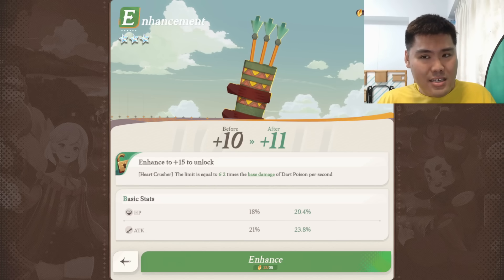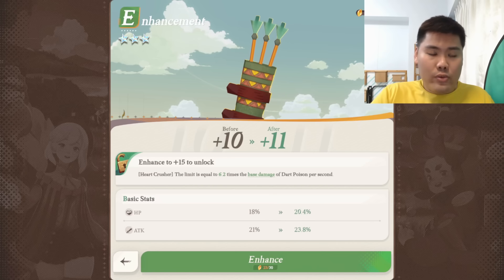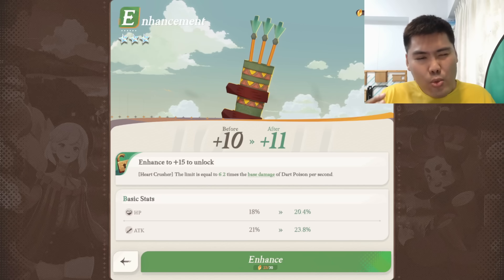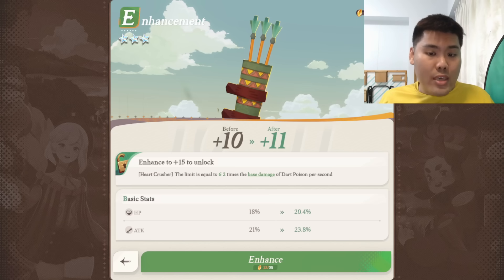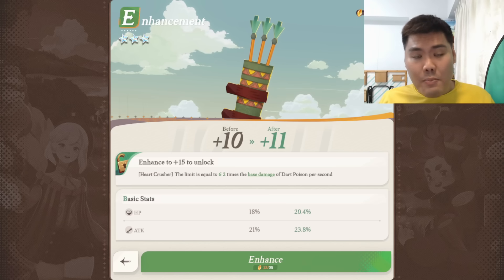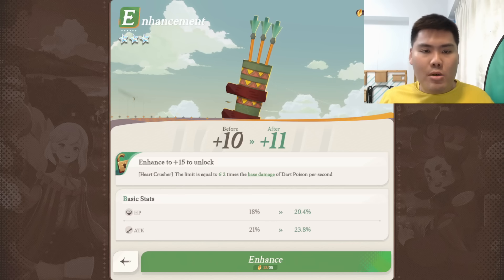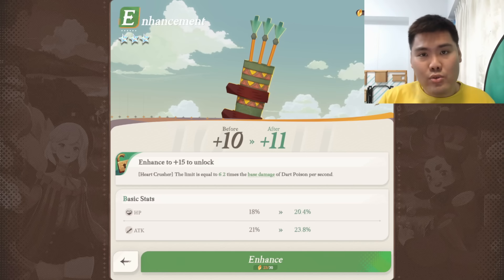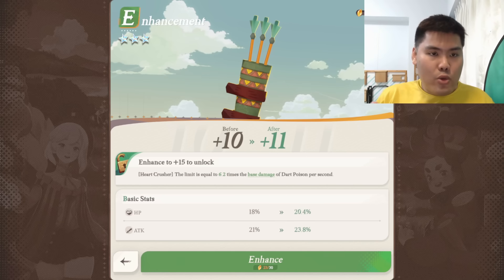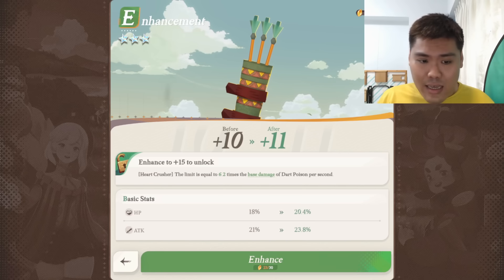The biggest hurdle is from EX11 to EX15, because that costs a lot of temporal essence and as a free-to-play player it's quite significant. For most free-to-play players, most units should just stay at EX10, because the cost of EX10 is only about 70+ temporal essence. From EX11 to EX15 is 200+, which is three times the amount. That same temporal essence used to upgrade one unit to EX15 could instead upgrade three other units' EX weapons to EX10, giving you much better diversity.